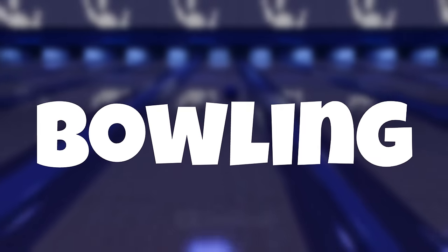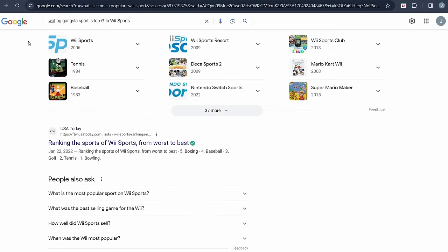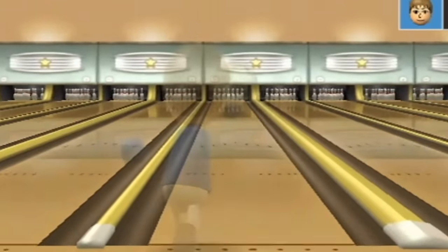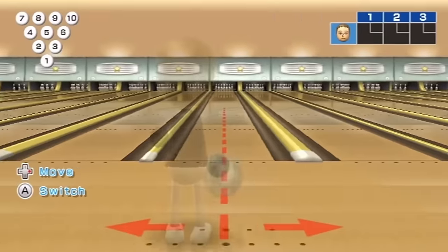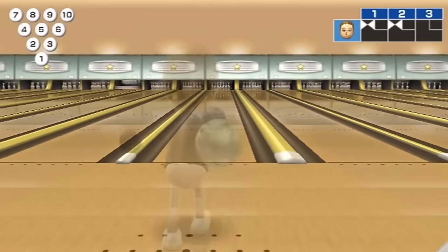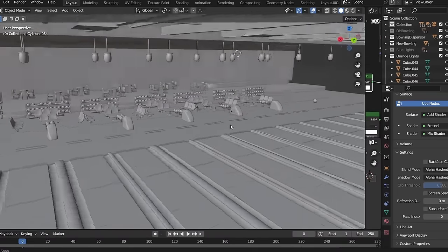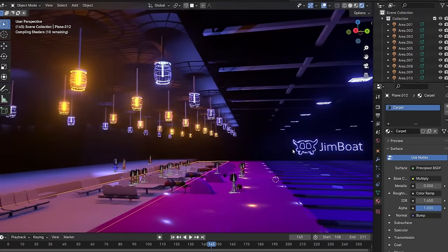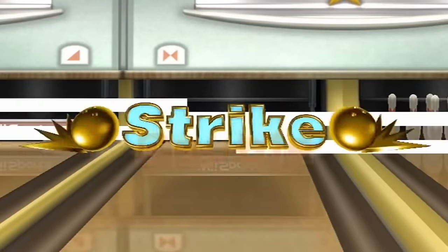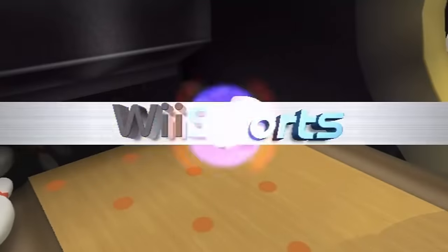Now for the biggest reveal of them all: bowling. Wii bowling is the most popular sport according to research, and it shows — the game is basically flawless. A big drawback though was the game's dull color scheme, and Tim just wants to bowl with some flair. To fix this, I remastered the whole bowling course and gave it some flashy lighting, switching it to a dark neon theme. Now Tim can get the experience he's been waiting for and not have to stare at monotone walls for the rest of his life. And with that, bowling is finished.